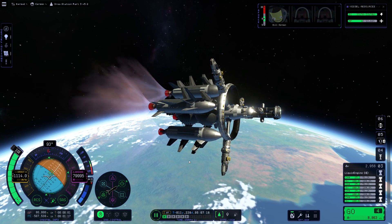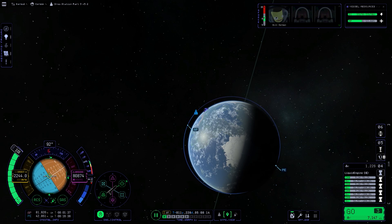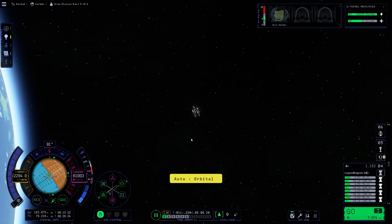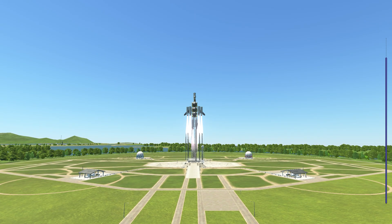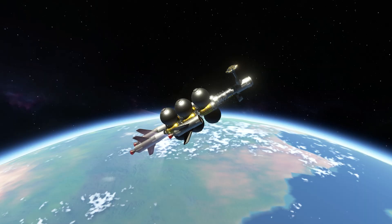As per every other stage we've done with the station, we're doing this very inefficiently — just launching pretty much straight up. And then when we get into space or the thinnest part of the atmosphere, we pretty much make our changes in angle there. Here we are now actually launching — I think this is stage four.